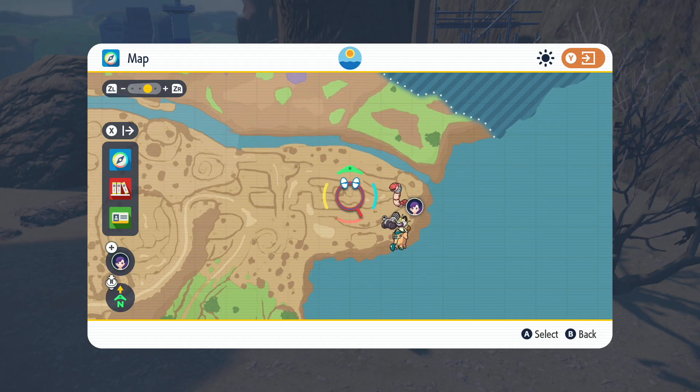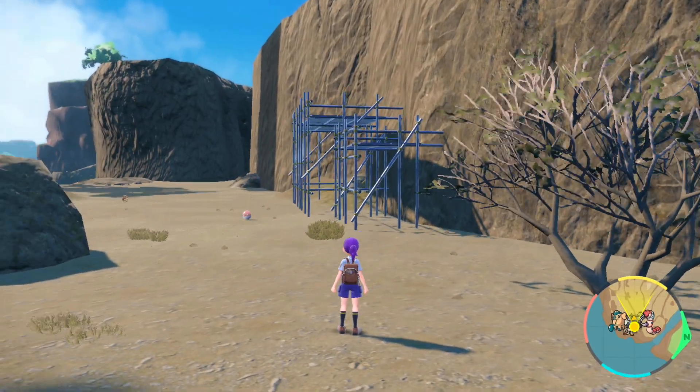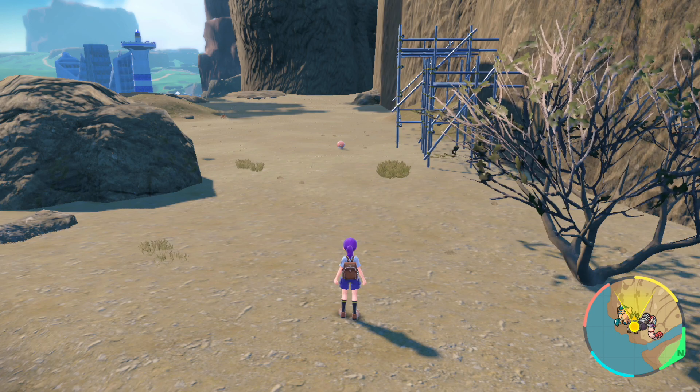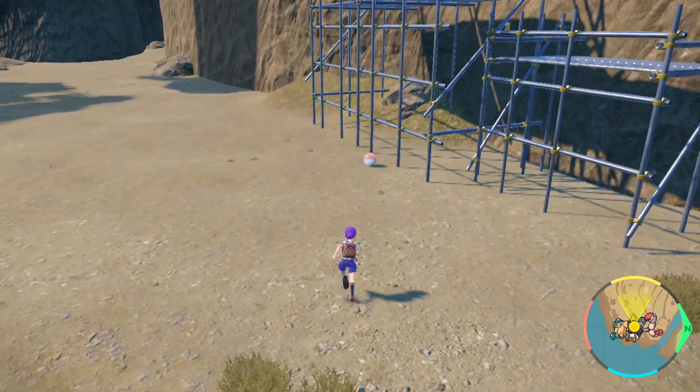The Pokedex entry says they like to be around cities, and these bits of scaffolding seem to count for that. So as you can see, we've got one spawned right here. If you don't have one, just set up a picnic — that'll despawn all of the Pokemon around you, and then you can get one spawned.